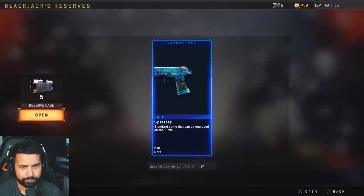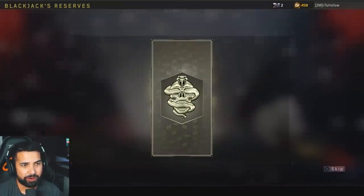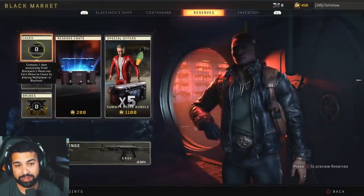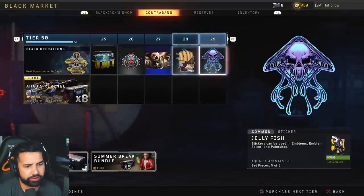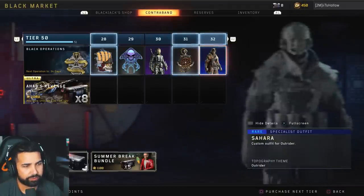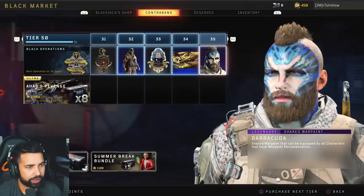I'm gonna open these reserves and see what I get, see if I get anything interesting. Here's your result — I need a new weapon. That's a duplicate — I don't want duplicates. I'm getting dupes and I've barely even been playing this game. The lionfish sticker, tell no tales calling card, gallon sticker, jellyfish sticker. We also have a legendary cuttlefish specialist outfit for Specter, which looks pretty crazy. Anchor sticker, Safara specialist outfit for Outrider, cuttlefish sticker, treasure chest calling card, barracuda — that looks nice.